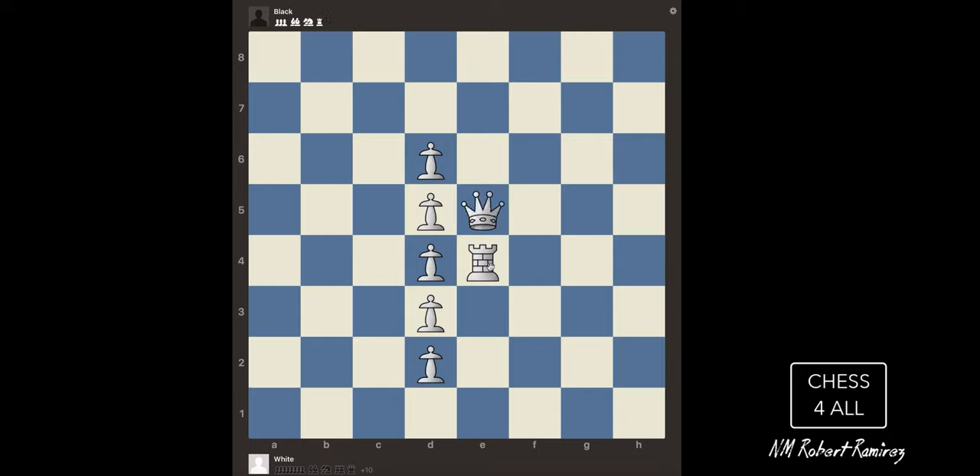Bishop is three points, knight is three points. Now, how about the queen versus the rook? The rook can move up, down, and side to side. The queen can do everything the rook does, but it can also move like the bishop. So the queen is equivalent to nine points.